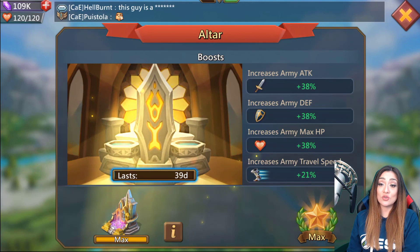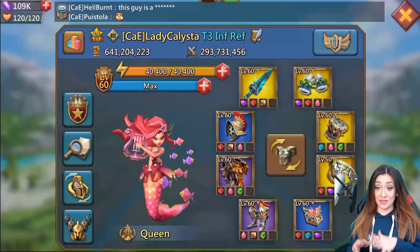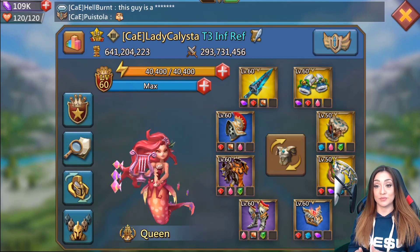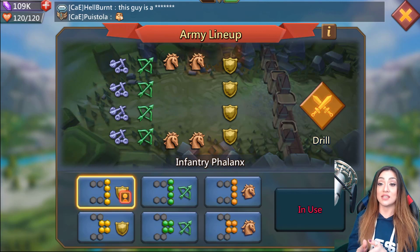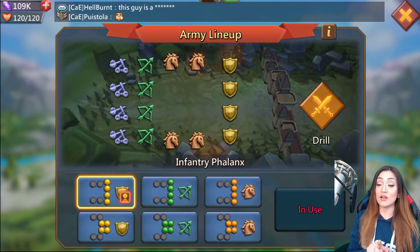The first thing to talk about is tier. To understand tier, you need to understand how the game works when you're being attacked. Let's assume your castle only has infantry — if you have t1, t2, t3, and t4, your t1 infantry would get hit first, then t2, then t3, then t4. It's not like your t4 is standing in front of your t1; they receive the attack in order. So you want to make sure you're requesting the right tier.